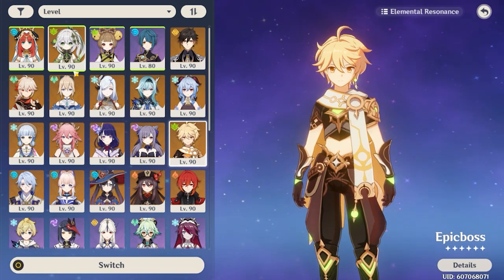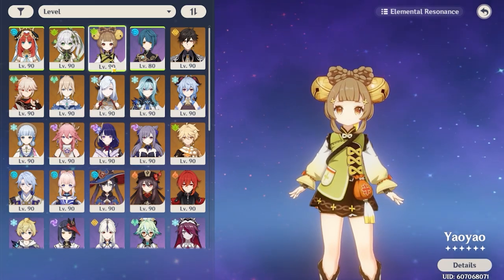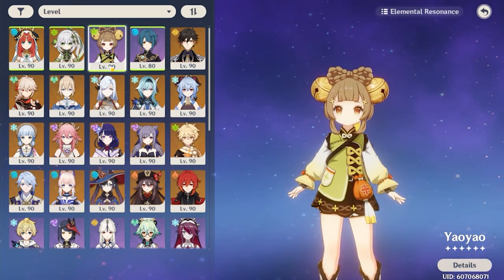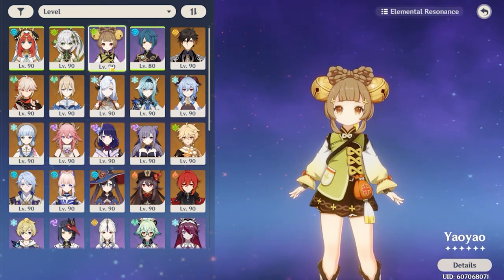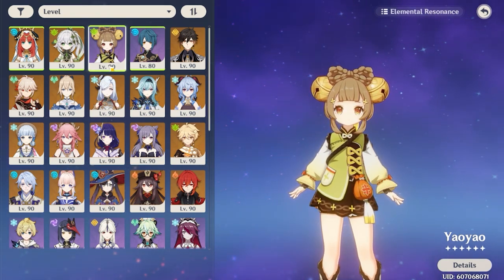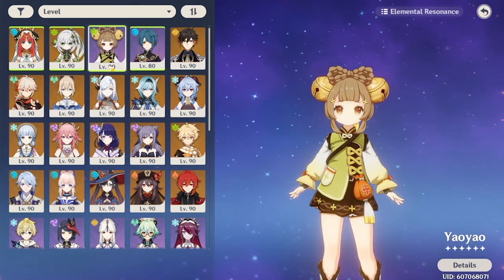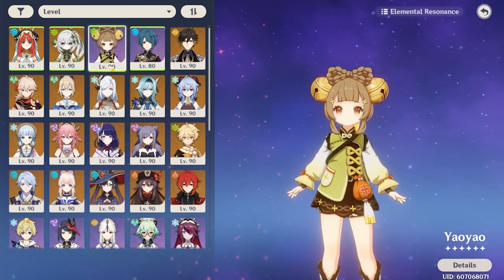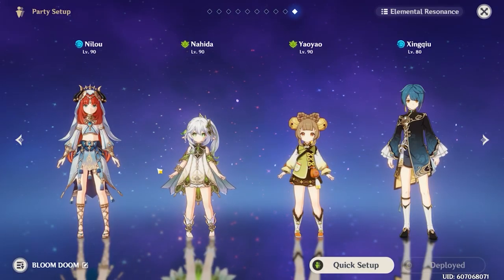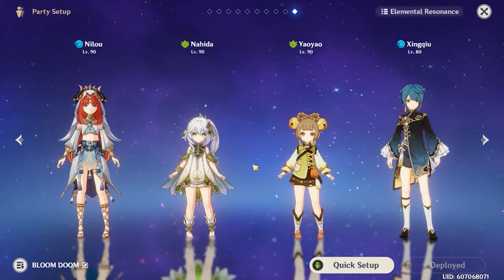Another dendro option is Yao Yao — she's a dendro healer who is very powerful, especially during her elemental burst which provides strong dendro application and a lot of healing. Her elemental skill alone lacks dendro application and healing by comparison, so you want to keep using her burst whenever it's available. The healing is important because Bountiful Cores deal self-damage dendro explosions, meaning your characters can actually take a lot of damage. That's why Nilou's team composition should always include at least one healer.